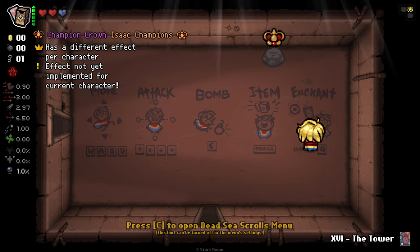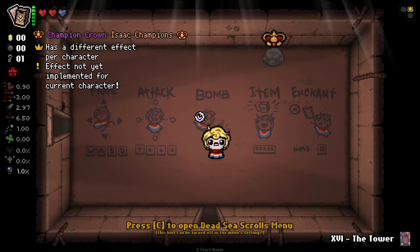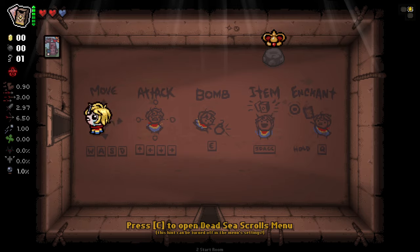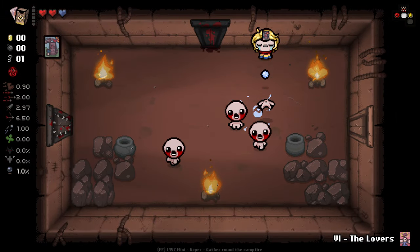We've got the regular things, but here we have our item use — at the minute we've got a tower card. And then our enchant, which is a really special little ability. Basically, we can use Q here to absorb a card, and as you can see our card is now on our head and we have it in the top left. What this means is very interesting: we now have the ability of that card permanently.